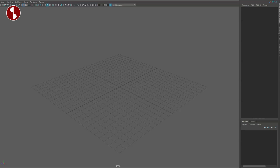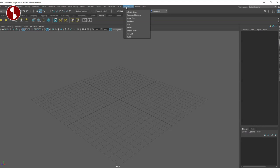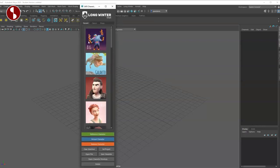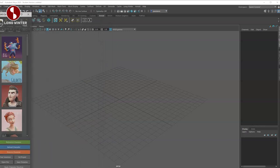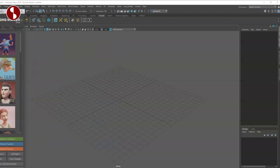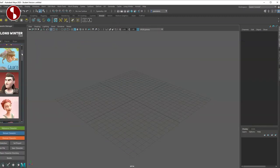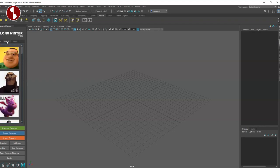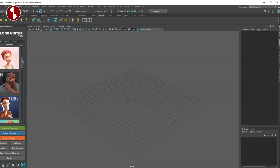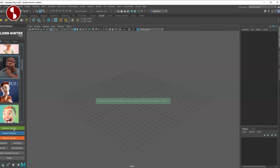If you're new to the Long Winter menu, you've got: activate scene, character manager, speed pick, hanky snap, notes, update, tools, logout, and help. Select Character Manager — you can dock this into your Maya on the left. You have all your rigs in here, including classic rigs and props. Scroll down and here is Leo.